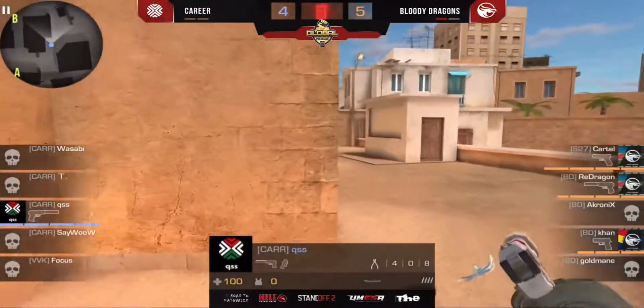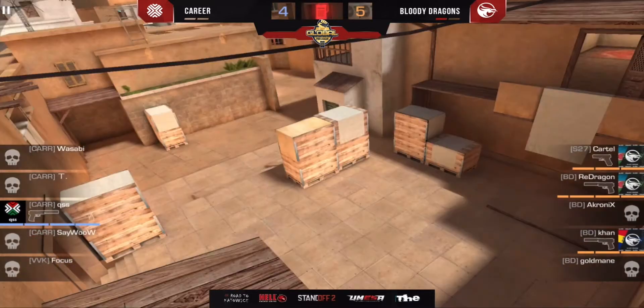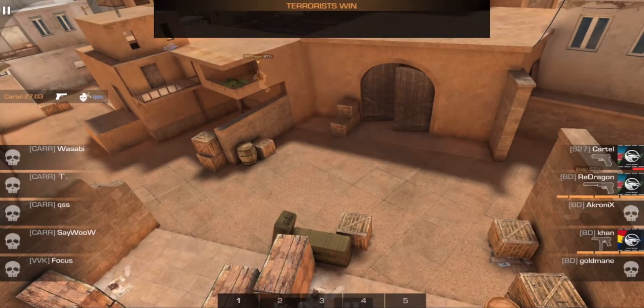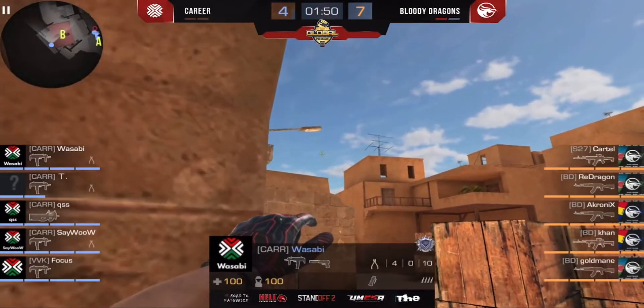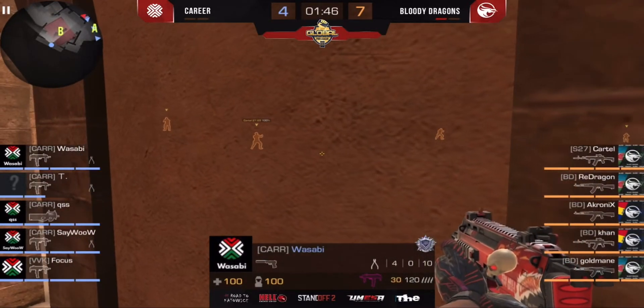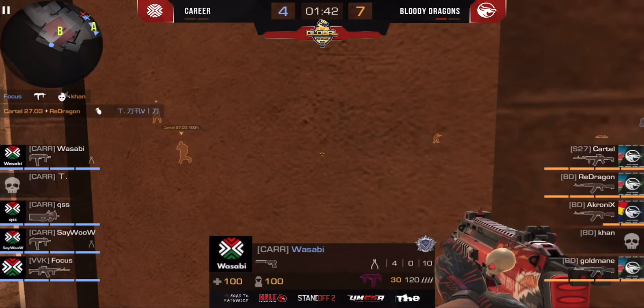Looked on the base on T-side, 1v2. But Cartel woke up and made a frag on Q — so what should Career do right now to win this? Not really easy game for them.